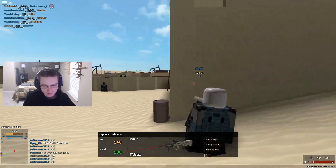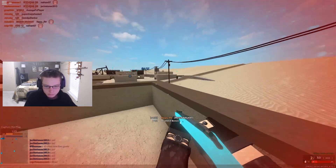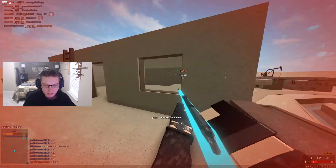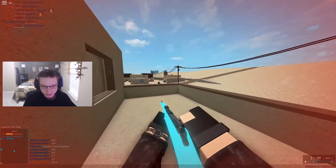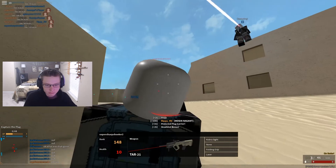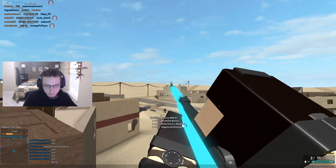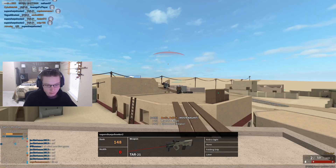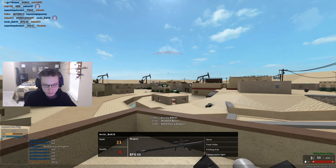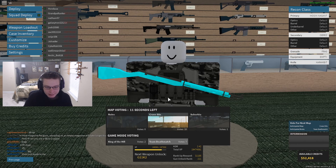That noise, man. One down, gonna be two down shortly — come on, peek again. Wait, this is Super Sharpshooter — he's rank 148, I need to be careful with him. One down and we only get the assist. There's not even much bullet drop on this. Super Sharpshooter again! And we traded — that's not cool. We won the match! Yes!